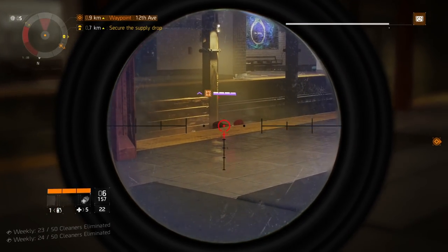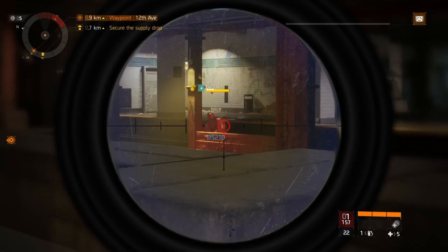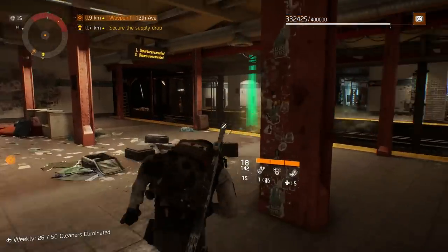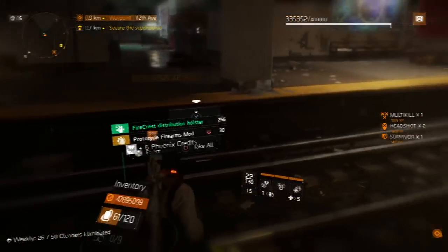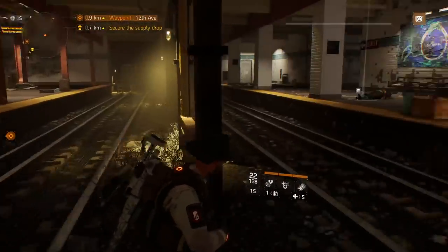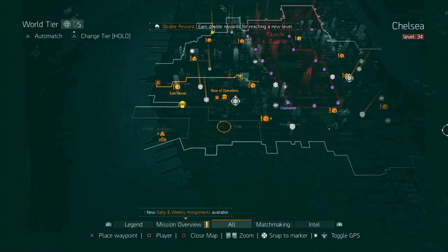On this run you always have a chance of getting an exotic or classified gear. Usually I get one of each or just one per run. Hopefully I get something on this run, but there's always a chance you don't because the drop rate is 0.3% for each classified and exotic piece.